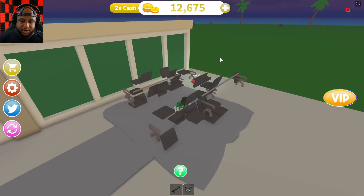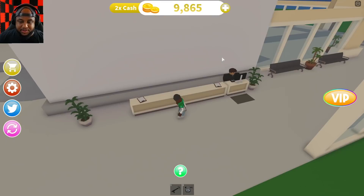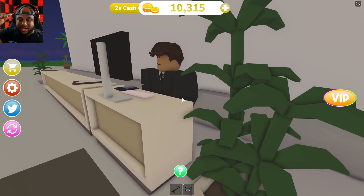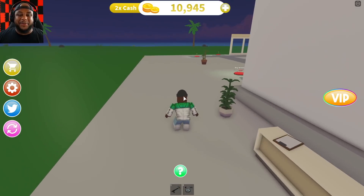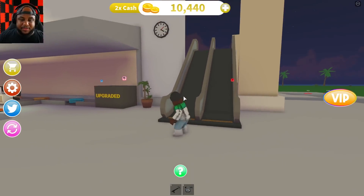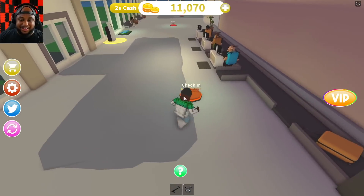Buying a door, windows, chairs, wall — we're getting this going pretty good. Decorations, buying administration. I hope you're gonna make me some money, Mr. Administrator. I like the hairstyle — he put that gel in this morning, he is feeling and looking fresh. We got the floor door, putting some chairs down, buying the escalator. I used to always get in trouble for playing on the escalator.